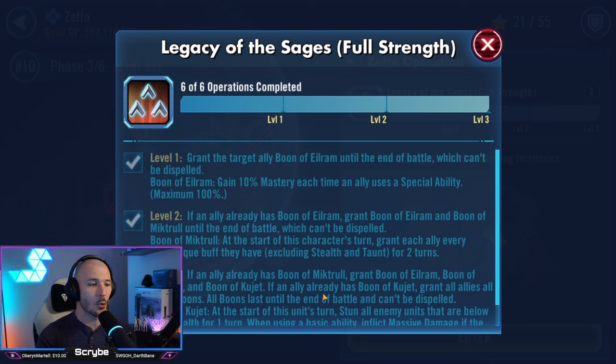It is very important because it gives you access to the event special ability. The level one, when you use it, will essentially grant a buff called the Boon of Aileram, which gives you a stacking 10% mastery every time you use a special ability. If you then use that event special ability on the same character who has the level one, it will upgrade to level two. When the level two buff is on there, it's called Boon of Mictral. At the start of this character's turn, grant each ally every non-unique buff they had, excluding stealth and taunt, for two turns.